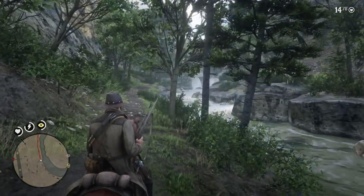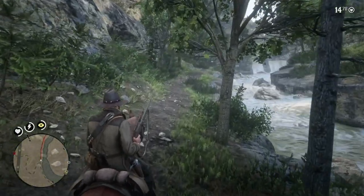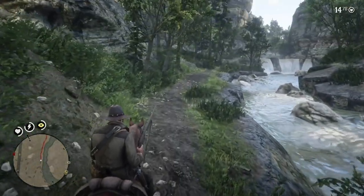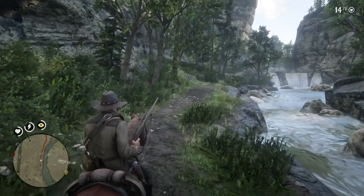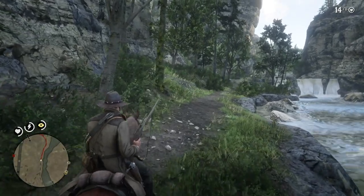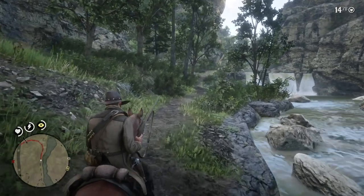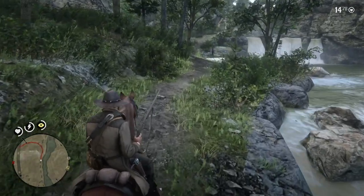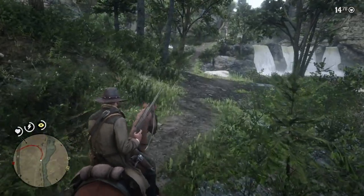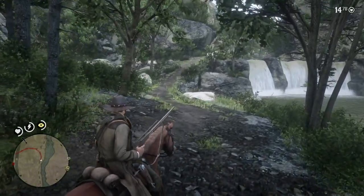One of them I showed in a previous video when I did my first playthrough. The next location I'm going to show you doesn't appear on the map — you don't sketch it out or anything, but it's really creepy. And then the final location is where there's some decent treasure: a large bag of jewels, which amounts to $100 when you bring it to the fence.